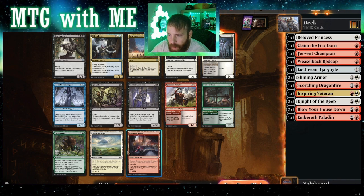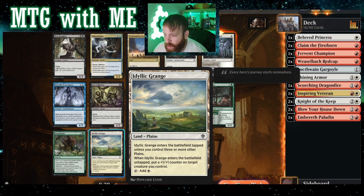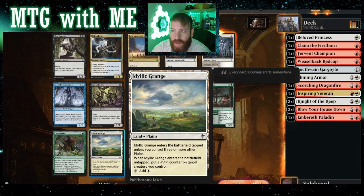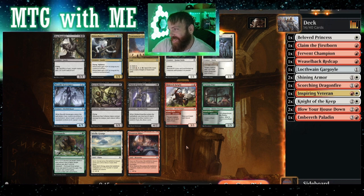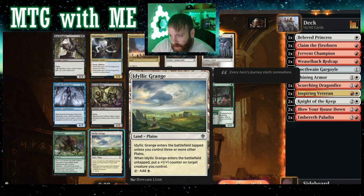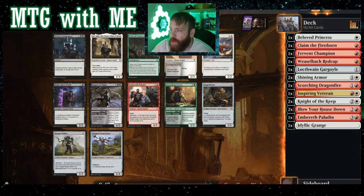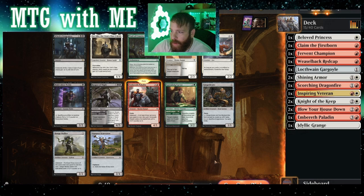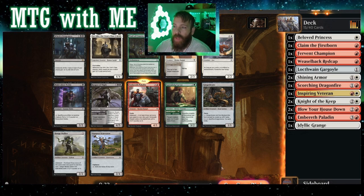Get some flyers in there — definitely want flying. This one enters battlefield, taps creatures you control, three or more planes, ETB puts a plus one plus one counter on target creature you control. That might be better. We've got plenty of one-drops. This is the fun part about drafting — I don't know if it might make it back around. I think I'm going to grab the land, because it helps with the board state more consistently. Tap two creatures, it's a two-three flyer after that.